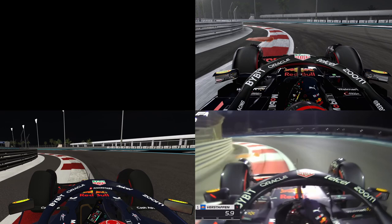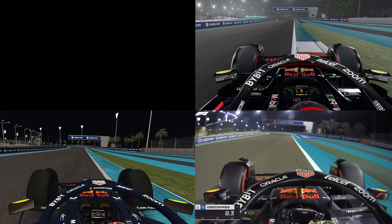On the inside of the first corner there is an orange sausage curb — this is missing in R-Factor 2. However, in both games the guardrail is too far away from the curb; in real life it is closer to the track.